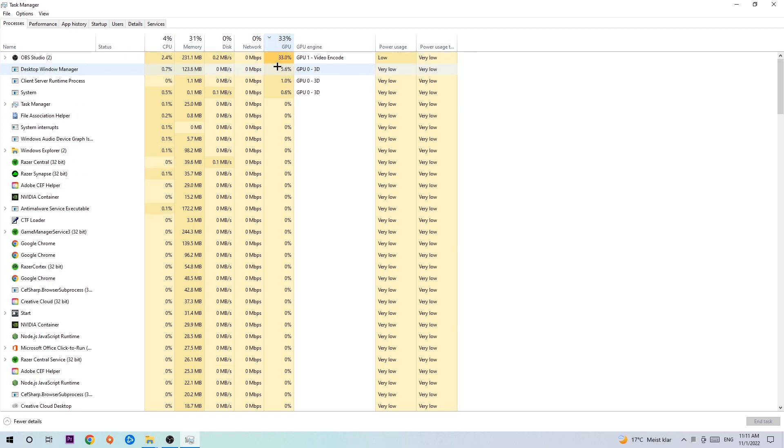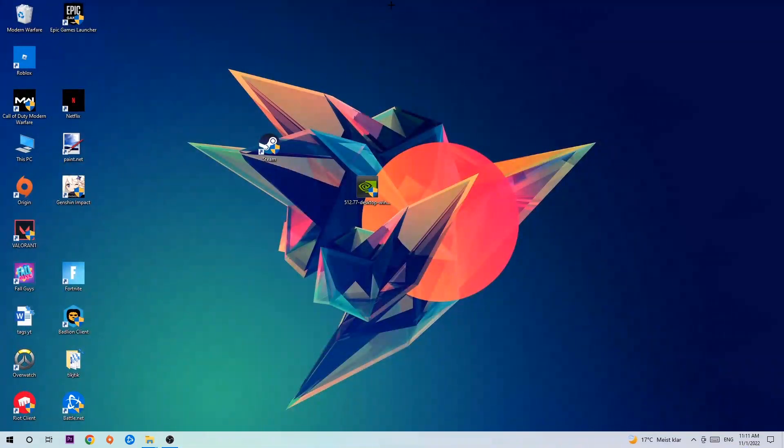What I want you to do is end every single task which is currently having too much CPU or GPU usage. Too many applications or games running at the same time on a low-end PC with too much CPU/GPU usage will cause crashing, lagging, freezing, FPS drops, and stuttering. So simply end those tasks and then close Task Manager.